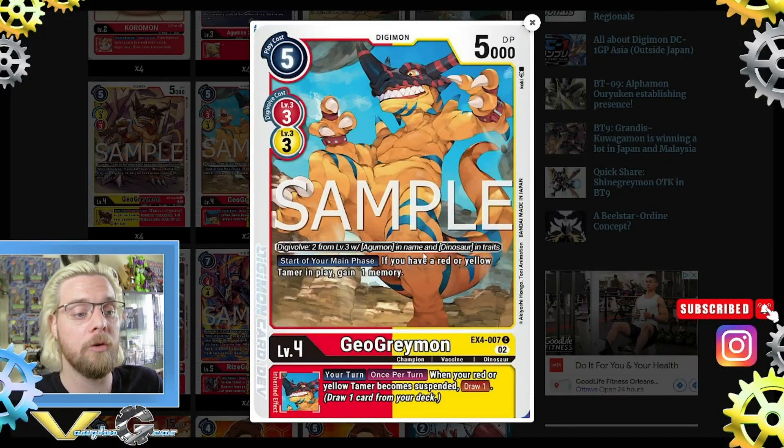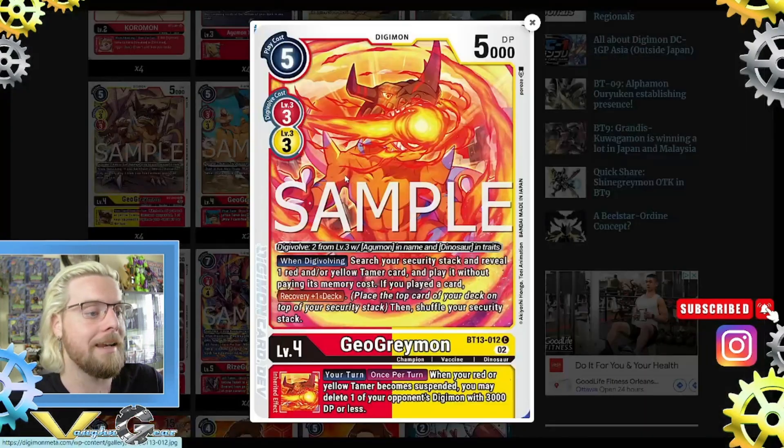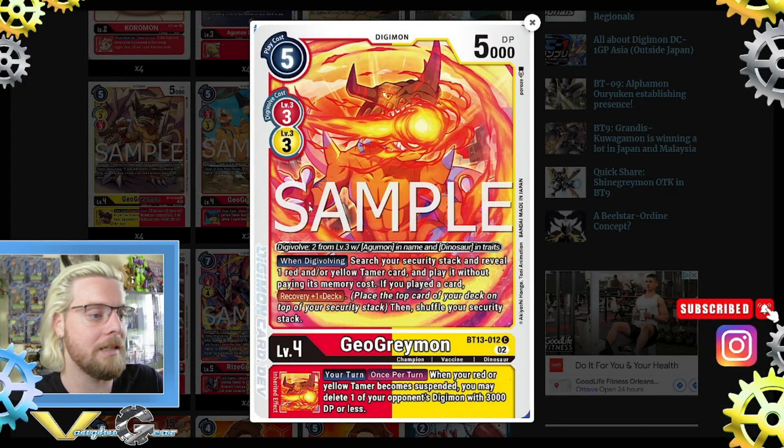Then we have two Gael Greymon from EX4. Digivolve 2 from a level 3 Agumon in its name and Dinosaur in its type. Start of your main phase, if you have a red or yellow tamer in play, gain one memory. Your turn, once per turn, when a red or yellow tamer becomes suspended, draw one card. Really good. Then four Gael Greymon from BT13 — digivolve 2 from Agumon in its name and Dinosaur in its type. When digivolving, search your security stack and reveal one red and/or one yellow tamer card, and play it without paying its memory cost. If you played a card, recover one. That is really good — very useful in security control builds.